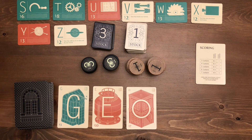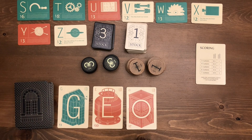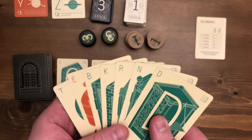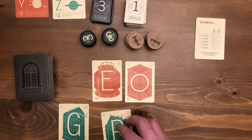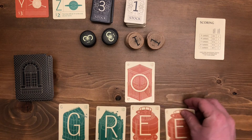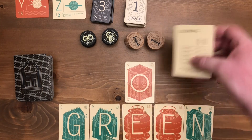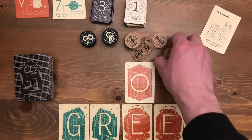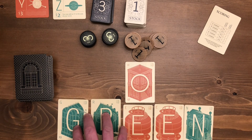On your turn you can do one of two things — one thing you'll do more than the other. The most common thing is you will build a word with your hand and with the common letters. So let's say this was my hand along with the common letters. From these ten letters I can make a word — G, R, E, E, N — green! Perfect. Five letter word. So then I look at the little scoring card: a five letter word will get me three dollars. I take my three dollars and then I look at these letters — if the patents are still available I can purchase a patent.